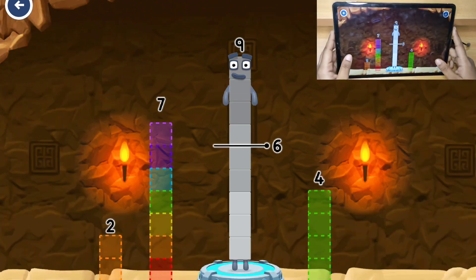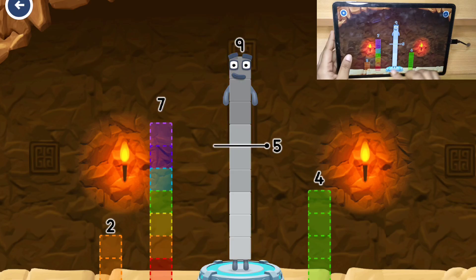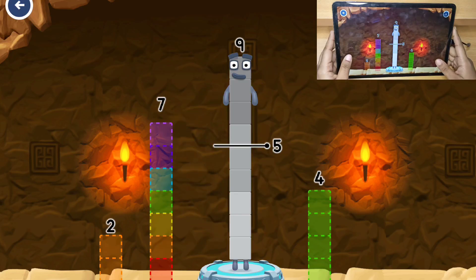Take number blocks away from nine to leave five. Seven — that's not quite right, try again. Two, seven — that's not quite right, try again.